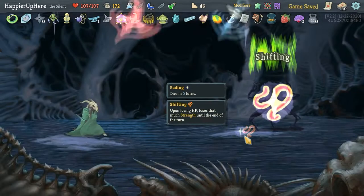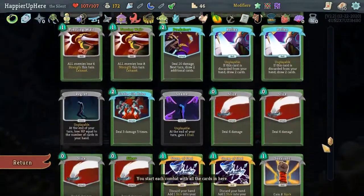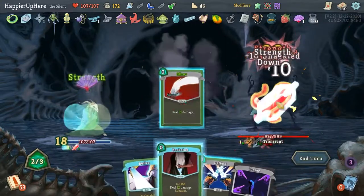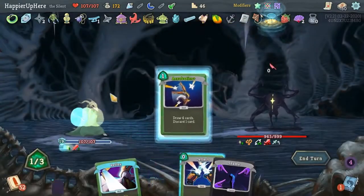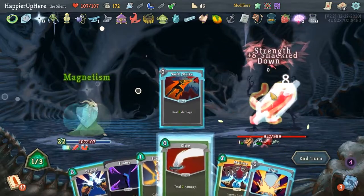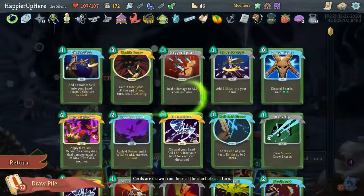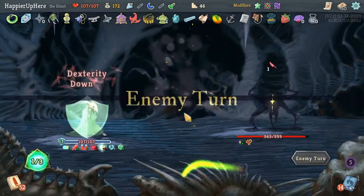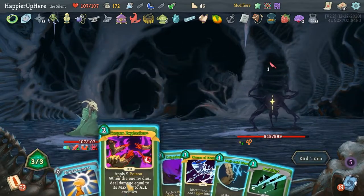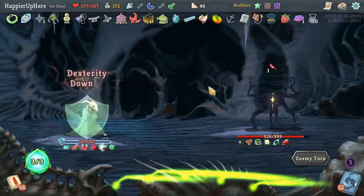Let's take Acrobatics for discard synergy since I have the Hovering Kite. I won't do a Writhing Mass fight because if I get Writhing Mass I'd get another curse and I desperately need another curse — but I only have four: Doubt, Injury, Regret, Shame. Very sad if that's what ends up happening. Triple Shiv, Slice, Backstab — let me check when my Wraith Forms are coming up. Let's get to them faster. Magnetism, Swift Strike, Slice. Play one Wraith Form — I guess I can play the other too.